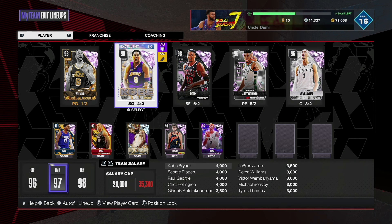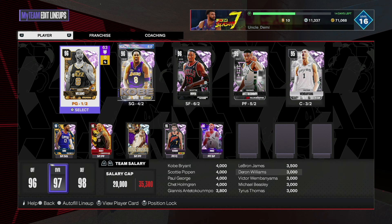Going back down the list: number one is Pink Diamond Kobe Bryant, number two is Pink Diamond Wimby, number three is Pink Diamond Scottie Pippen, number four is Pink Diamond Giannis, number five is Pink Diamond Tyrus Thomas, number six is Pink Diamond Chet Holmgren, number seven is Diamond LeBron James, number eight is Pink Diamond Michael Beasley, number nine is Pink Diamond Dwyane Williams, and number ten is Pink Diamond Paul George slash Pink Diamond Michael Jordan, depending on how you like it. That is my top 10 for salary cap. Let me know in the comments what you think. Remember, it is fluid, so it could change — I can drop this video today and tomorrow the prices have changed. I'll probably do a weekly update on these. But other than that, it's your favorite old head Uncle Demi. I'll be back tomorrow with the banger. I'm out.